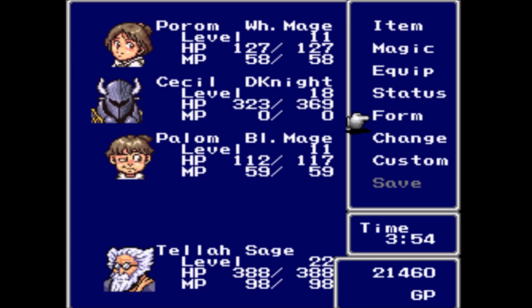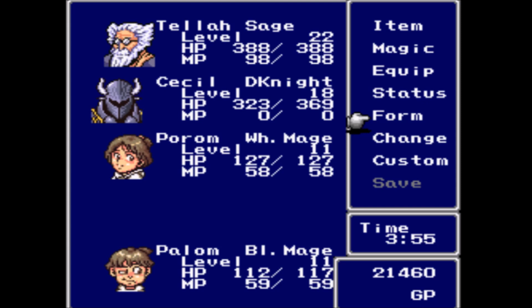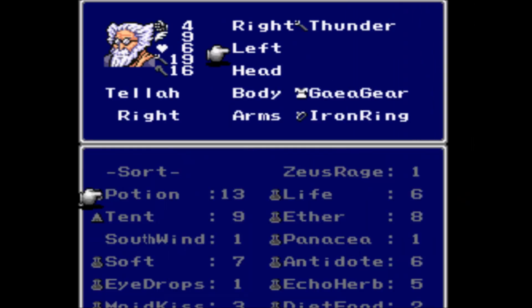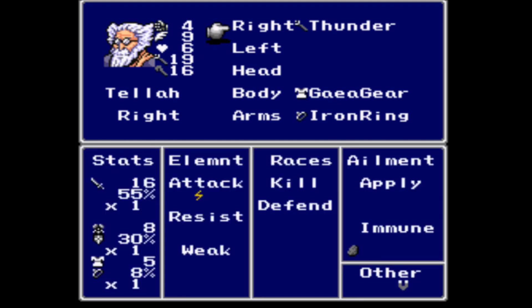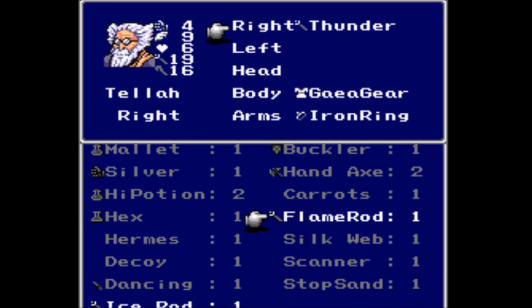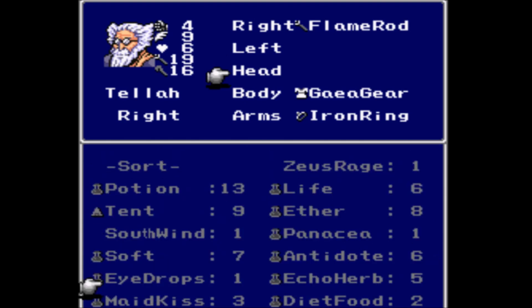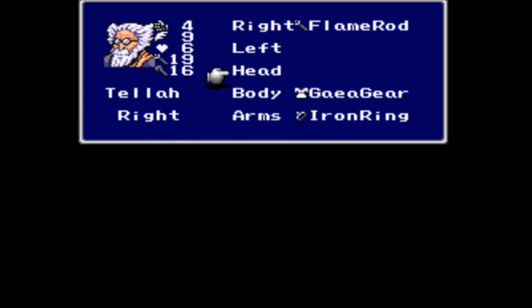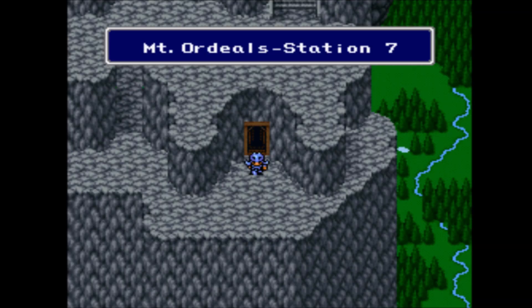Let's see what I want to do — they're all in the back row. I want to put Tellah in the first position, because he has three times as much HP as the other two. He can't equip a Buckler — I bought him one just in case, but I guess not. We can give him the Flame Rod. He can't dual-equip rods or anything. No headgear — he already has the Gaia Gear. I could have bought stuff for him back in Mysidia, but Tellah's fine. He has so much HP he can defend himself.